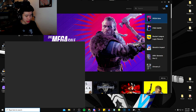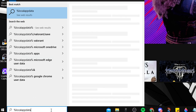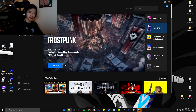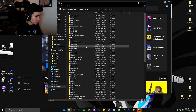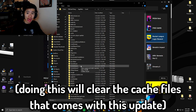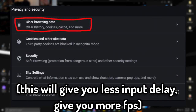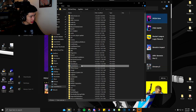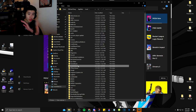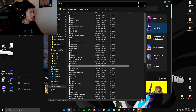The first thing I want you guys to do is go to your search bar and search up percent local app data percent — just like that. It should pop up, then go to Fortnite game. Basically what this does is it clears the cache files in your Fortnite folder, same as clearing cache in Chrome. All you need to do is right-click it, rename it, and add a one to it. This will reset the cache files and all your graphic settings will be reset, so you'll have to fix them afterwards.